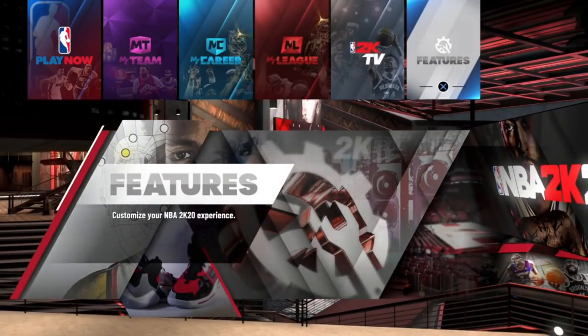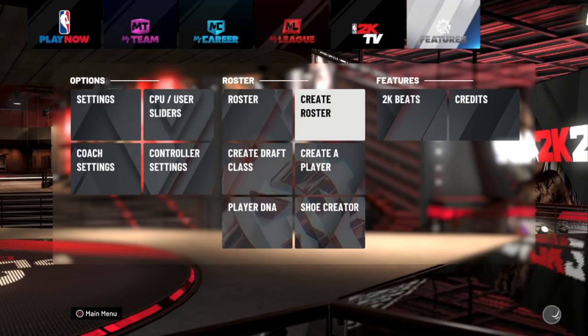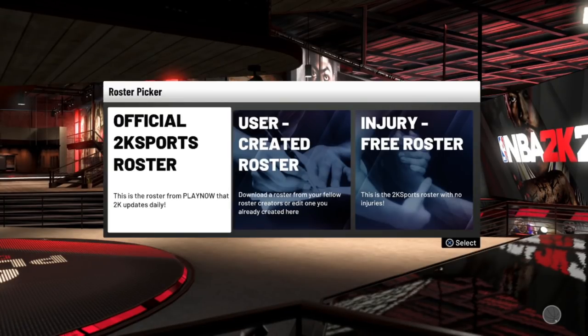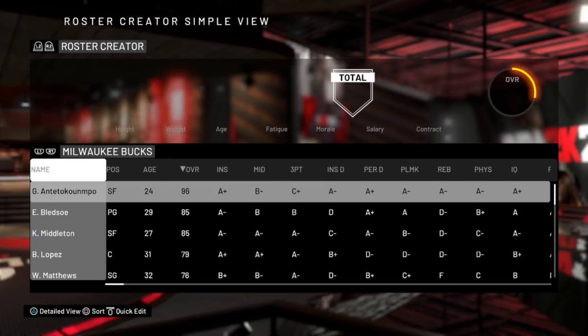You can do this on both platforms by the way, but we're gonna do it on PS4 here. What you're gonna do is be on the main screen, go to Features, and go to Create Roster. Then you're gonna click Official 2K Sports Roster. After you click that, you're going to hit R1 until you get on the team that your MyPlayer is on.